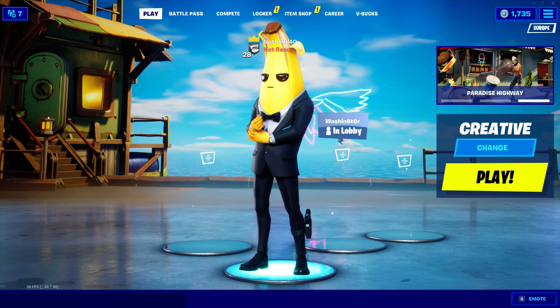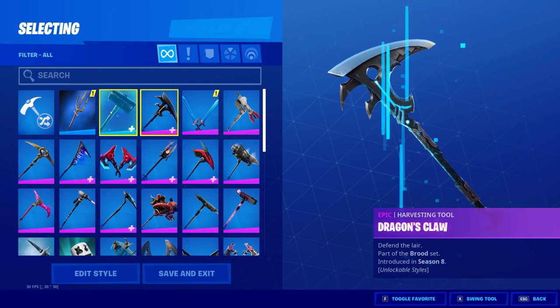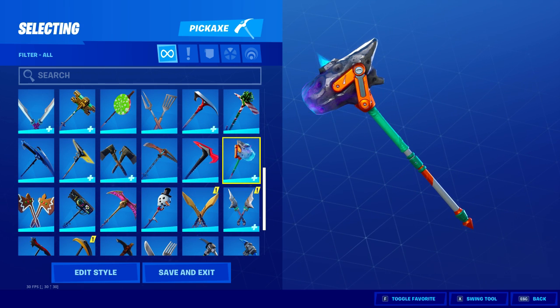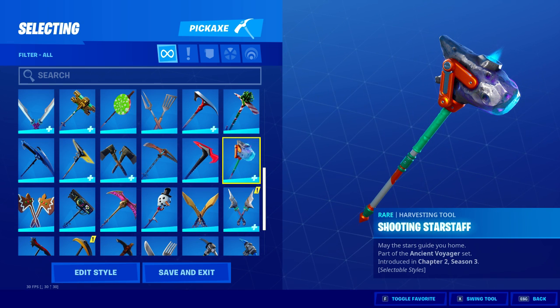Once you claim it, it's yours to stay. So you got a brand new pickaxe. I don't know why half of my game is missing right now, but if we go to the locker you can see the new pickaxe. That's what it looks like — it's cool, I like it, it's pretty nice.